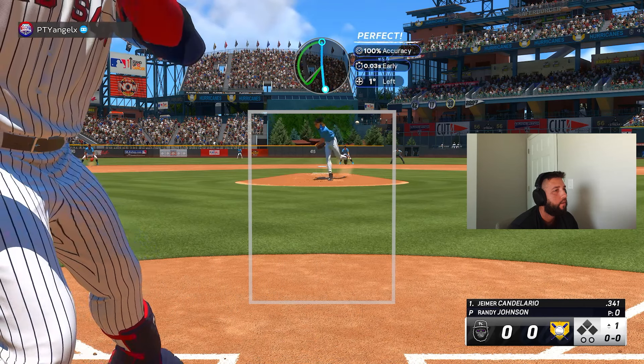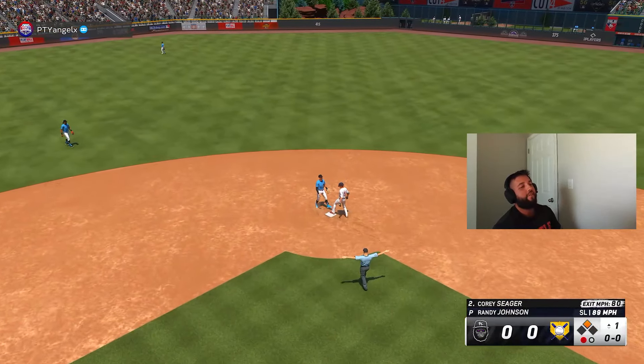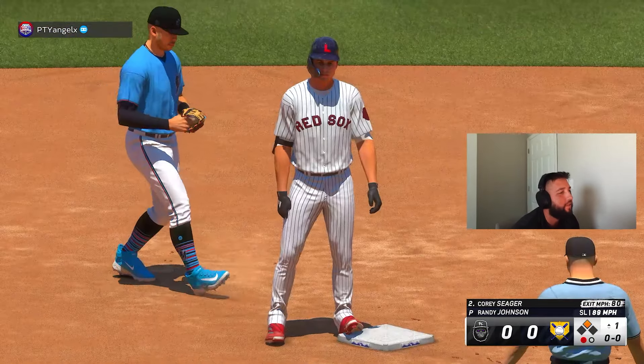The outfielder gets there just in time — one down. Then a ball hit 80 miles an hour off the bat ends up as a double; he didn't hit it well but placed it perfectly. That gives us two down after a check-swing strikeout — no runs, one hit, no damage done.